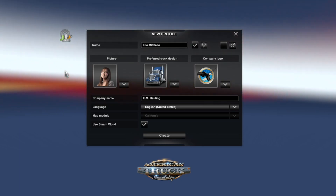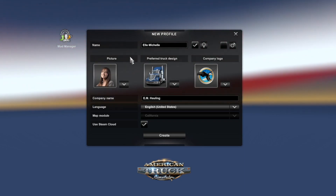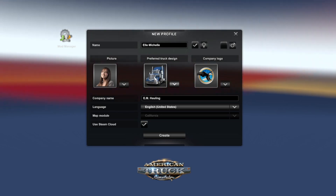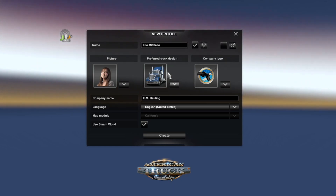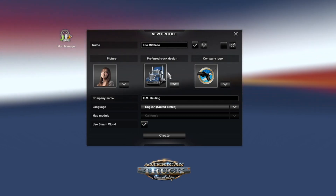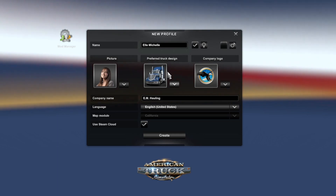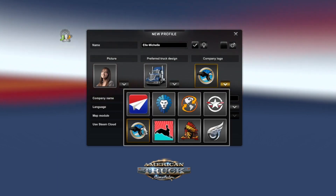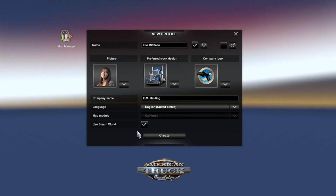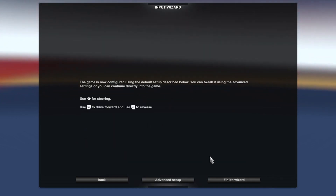As you can see, we've started a new profile. I picked her because she just looks like she's willing to go and get that money. The preferred truck design is the International Lone Star because I really like the grill. I've been playing American Truck Sim in my free time and I'm really liking this truck — I hated the way it looked and the inside for a while, but now it's really grown on me. For the company logo I'm going with the Eagle, and we're doing simple automatic because I am a noob.